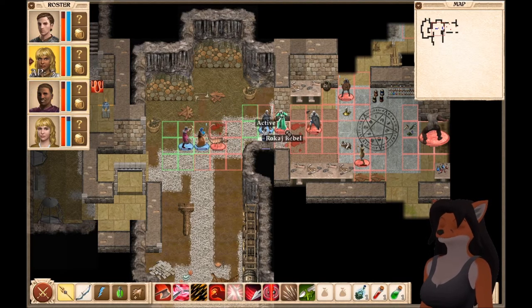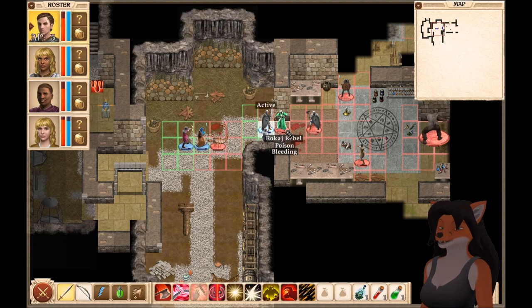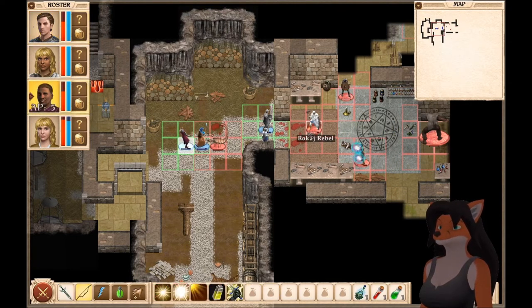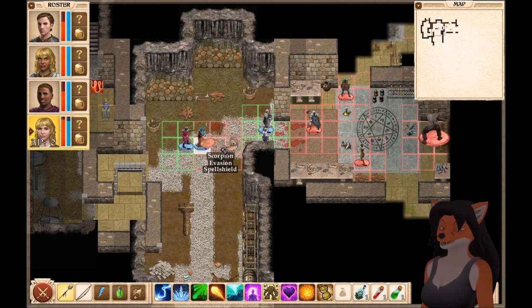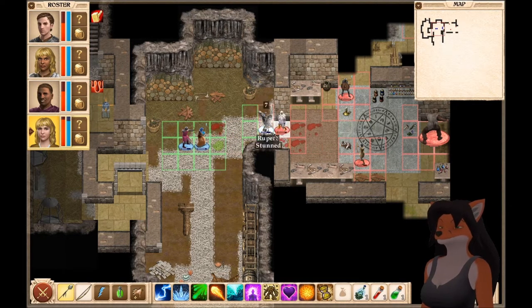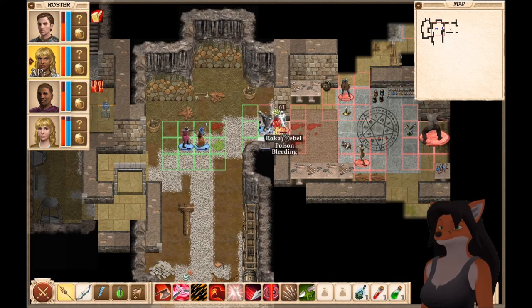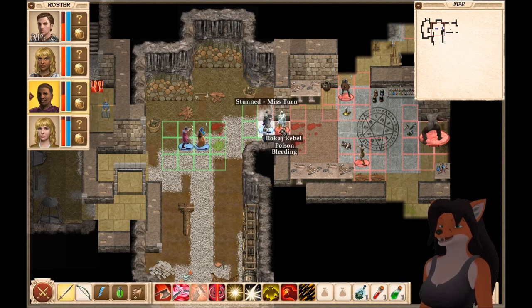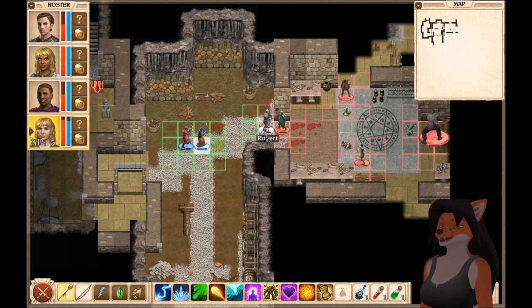There goes that stalker. There goes that rebel. You can finish off that scorpion, please. Thank you. Nice damage. He's actually resistant to physical — not the best. Fortunately, we have two guys doing magical.